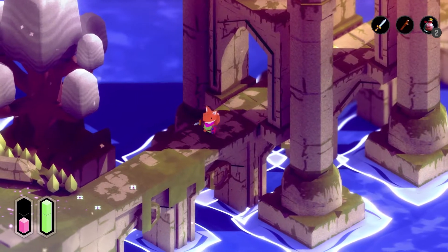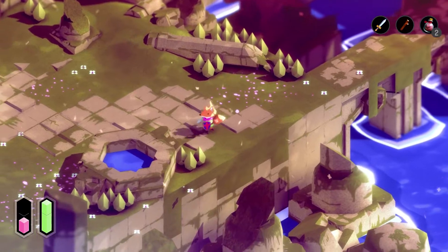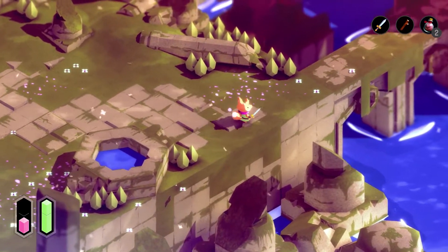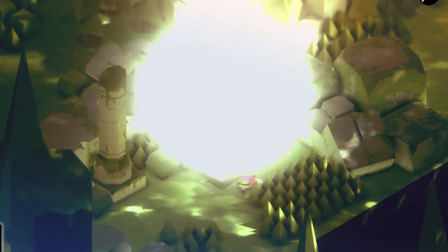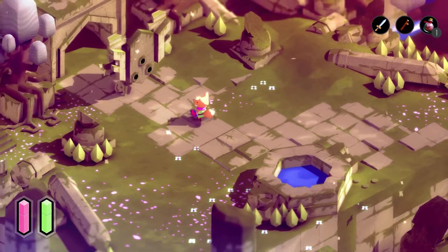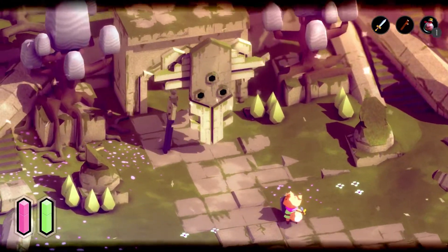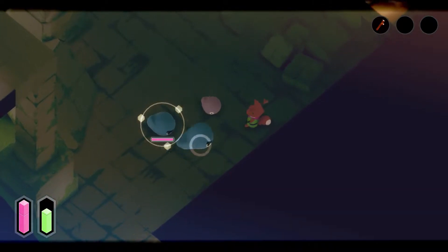TUNIC was first announced at E3 2018 during the Xbox press briefing and it immediately stood out thanks to its simple yet elegant art style, charming fox protagonist, and nostalgic Zelda-esque gameplay. Few details have been shared about the project since then, outside of the odd appearance at an Inside Xbox or Indie Showcase, however anticipation for the game is still high.